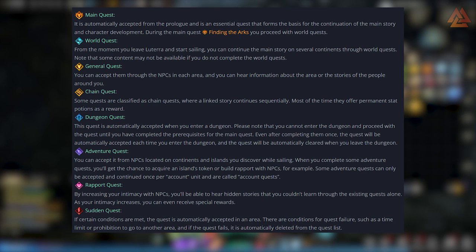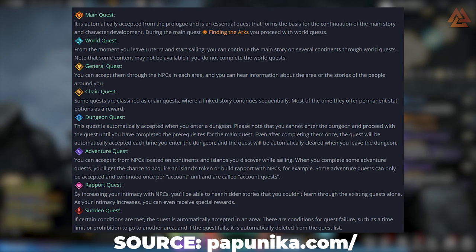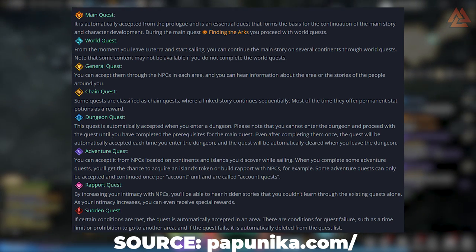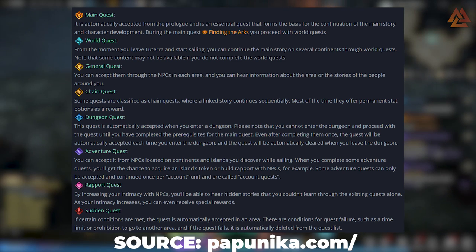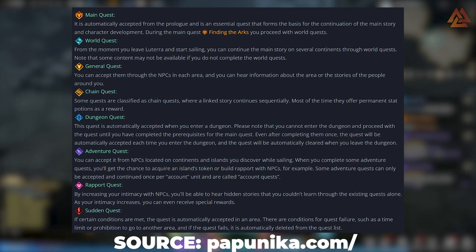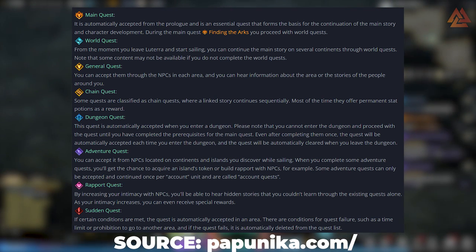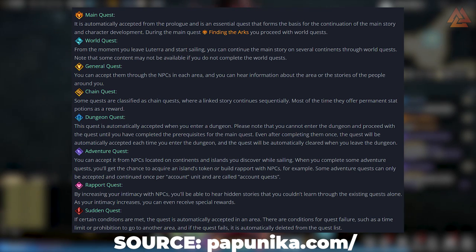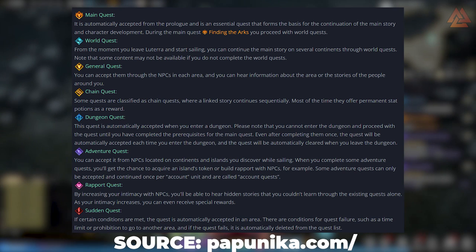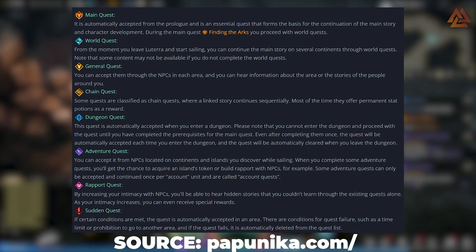First up are your main quests — these progress the story through each zone and ultimately pause once you reach a quest called Finding the Arcs. At that point, you move over to World Quests, which become available after you've unlocked your ship and begun sailing. World Quests splinter the main quest into multiple quest lines on different continents. While you might not be able to progress your main storyline directly, these World Quests will build up and eventually allow you to progress it. It gets a little confusing because they don't do a great job of signposting the transition.